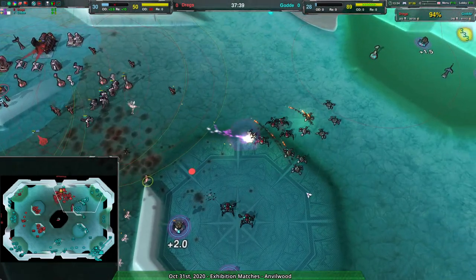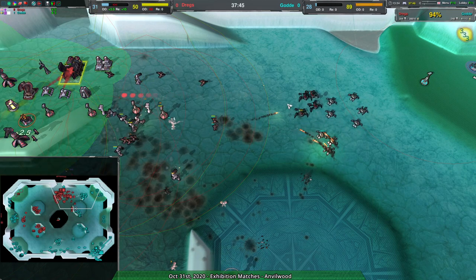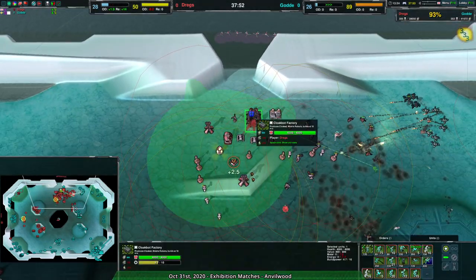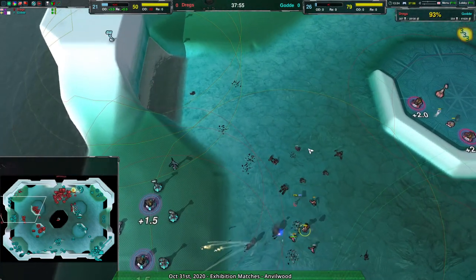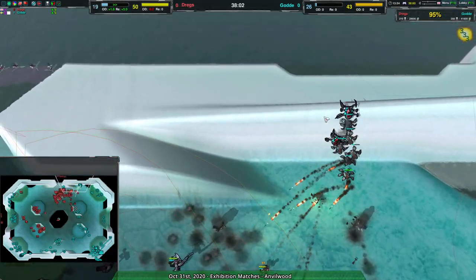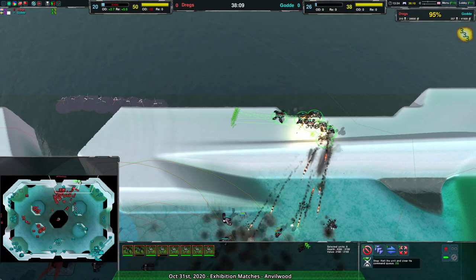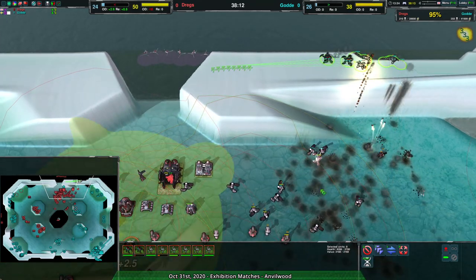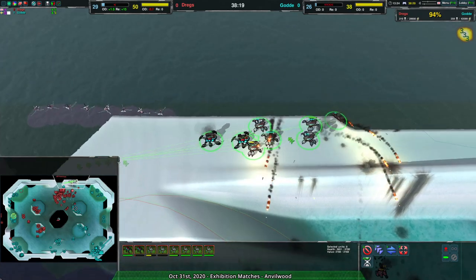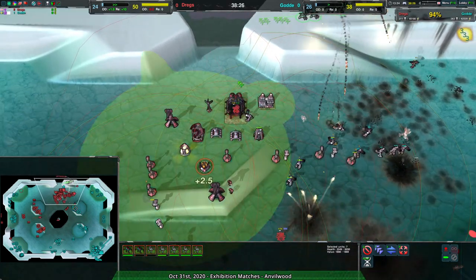I'm actually really surprised we haven't seen area cloak — gremlin, my bad — we haven't seen area cloak used that often, and I find that very surprising considering how effective area-cloaked imps and snitches are. Imps more so — area-cloaked imps are really strong especially when you're fighting against a composition with no outlaws or any periodic splash damage. This army has no splash damage whatsoever except maybe a little bit off the reckless rockets. I'm honestly surprised we haven't seen any sneaky tricks like that. Dregs is just trying to do a straight-up fight, but Dregs doesn't have the economy for a straight-up fight — they simply do not have the metal needed to build the army needed to actually win this fight.